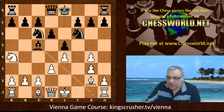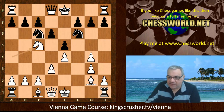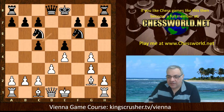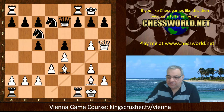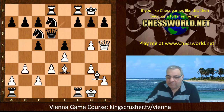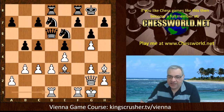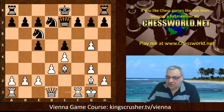So Bc5, and Bb6 is also to be considered, but white just takes and this is quite pleasant. So Bc5, Nxc5, dxc5. It seems as though black with the two knights does have an iron grip over the d4 square at the moment. We have g5, Nd7, Be3, Qe7, and white castles. Nf8 — if black had castled routinely here then Qh5 is quite dangerous, with Bh3 giving a nice position for white. So black played Nf8.